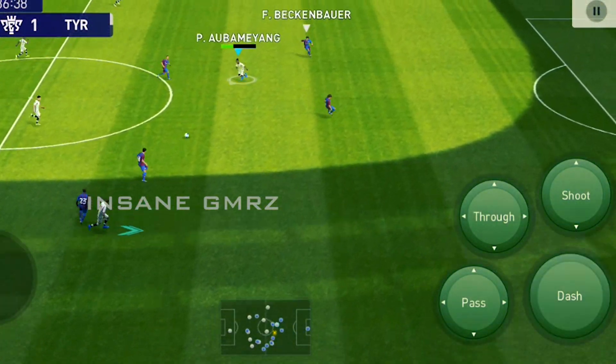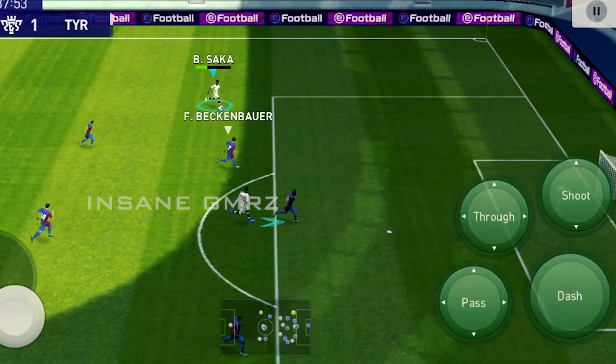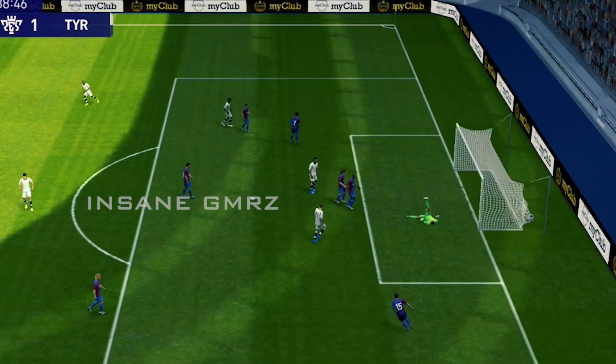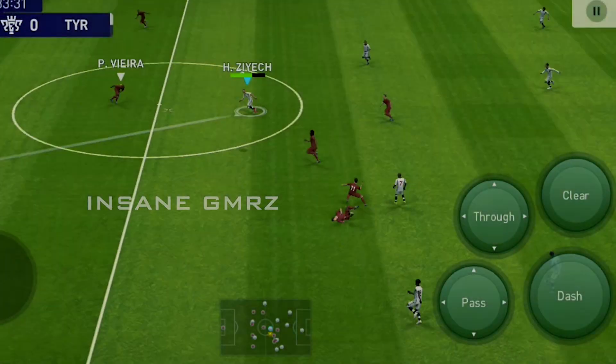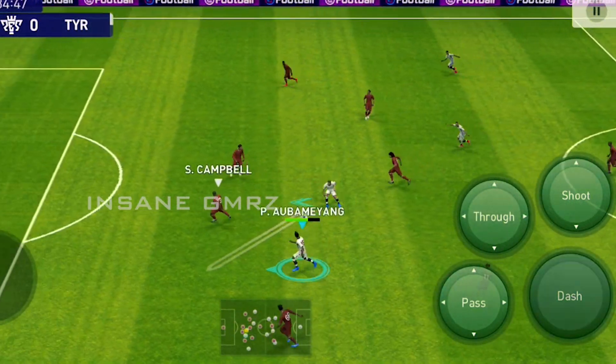In this game, the physical attributes have 99 speed, 99 acceleration, 81 physical contact, 86 stamina, bomb 6m, and injury 3m.